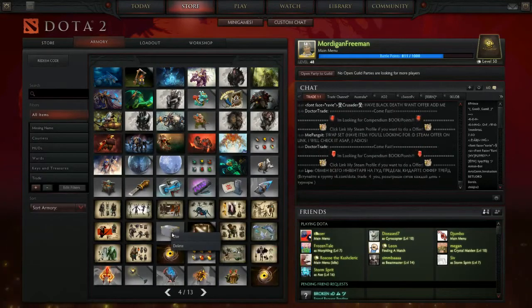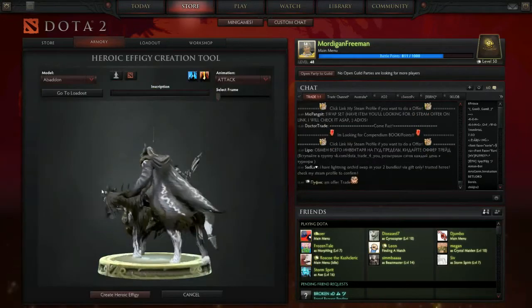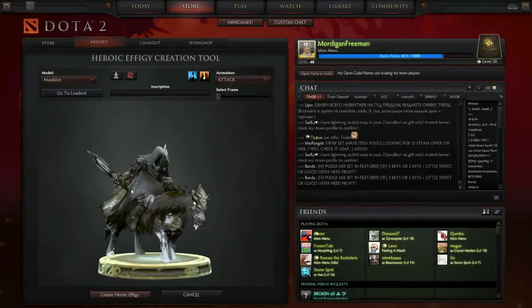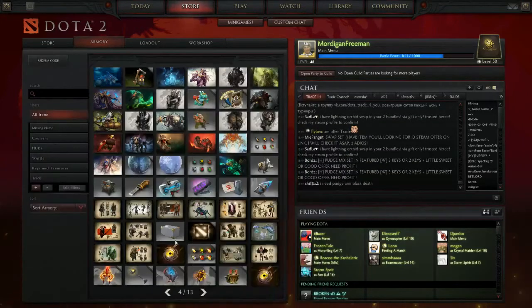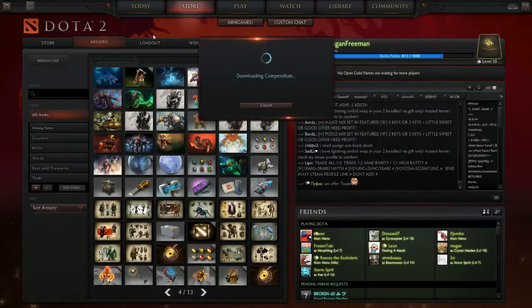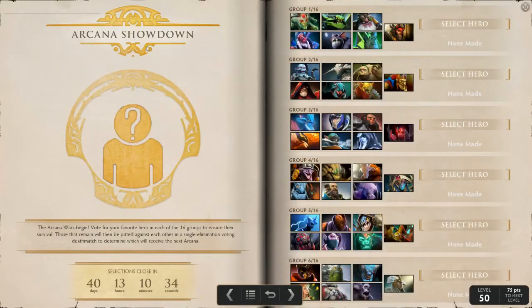In here as well we have the Effigy Block — if I use this you can create effigies. I won't do it right now but I'll show you guys later what I can create. We also have some updates to the compendium.